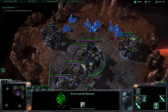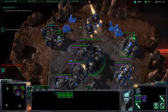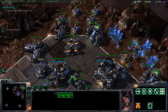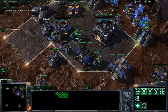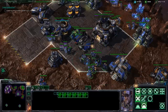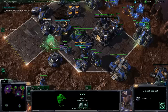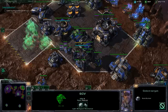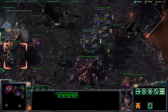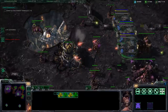Alright, so with this we don't actually really need any more SCVs. There are a lot of ground defenses on that platform, but there are so few anti-air at this base — you can literally just go in with the couple of Battle Cruisers you have.